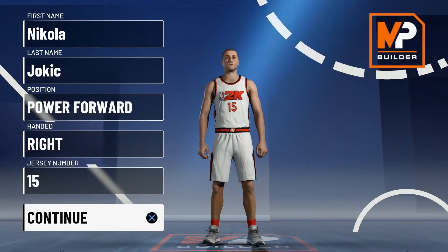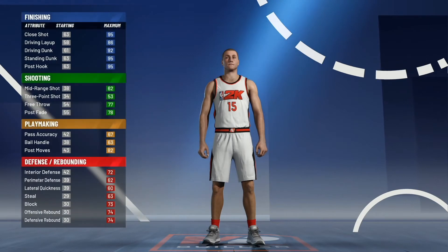The bonus build — we're talking about Nikola Jokic. Arguably one of the best big men in the whole league right now, probably only behind Joel Embiid in terms of offense. So we're going to start off with him being a power forward, not a center — and you'll see why in a little bit. Let's get into it.